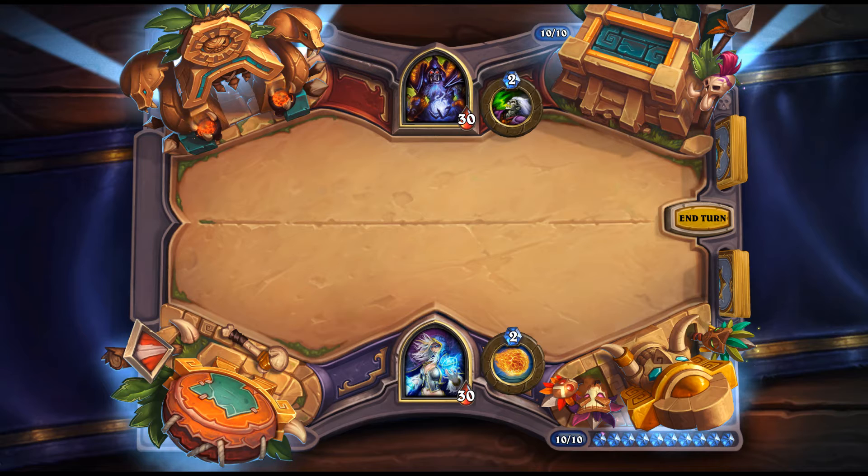Beating Roar: 6 mana Druid spell — summon a random Beast from your hand and give it Rush. That's pretty weak. It's not going to be played in Hadronox Druid since getting Hadronox out a few turns earlier with Rush isn't that impactful. Maybe it works with Gonk, but overall not impressive.